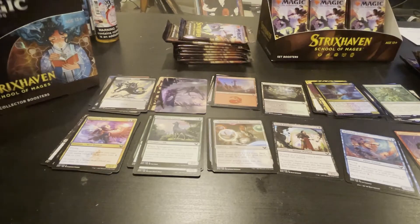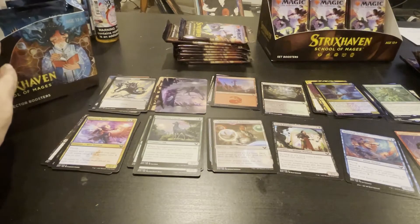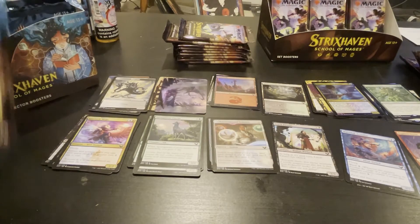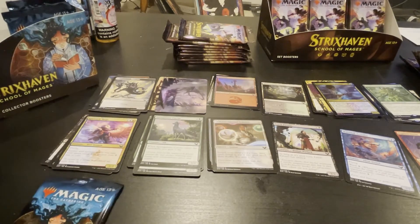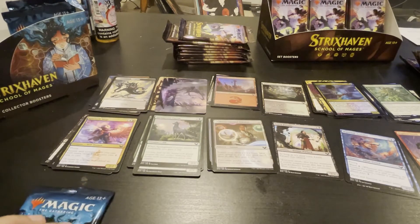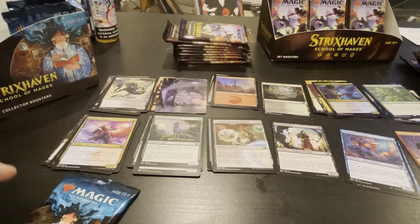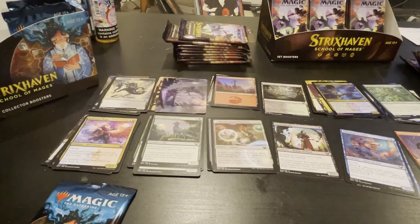All right, next we have a collector's booster. We're actually getting another one of these boxes from a good guy tomorrow. He says you get this box and you get good things for a good price. We're gonna open that up — it's gonna be excellent. We're gonna get foiled demonic tutors — 12 Japanese foil demonic tutors. That's what we're getting, we're going deep.